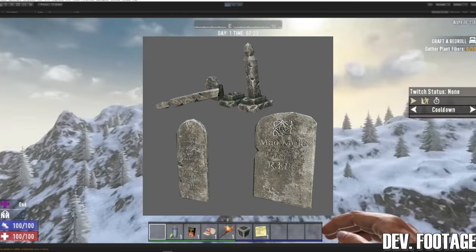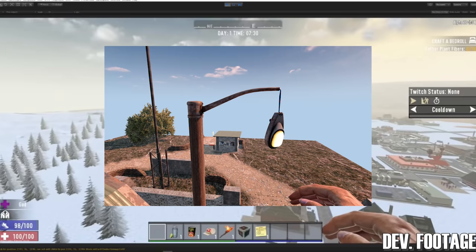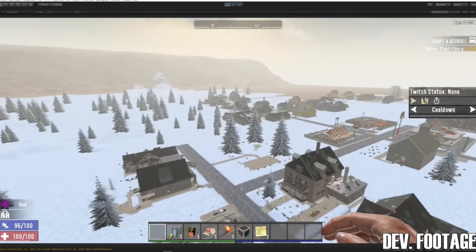There are tons of new ambient objects that will be scattered around as well, like mailboxes, streetlights, newspaper boxes, and fire hydrants, among others. There will be sliders for things such as cities, mountains, water, biomes, and more. Biomes will have a game stage modifier — in other words, a loot and zombie difficulty multiplier.